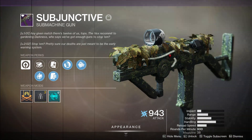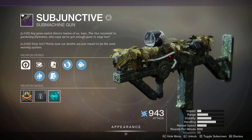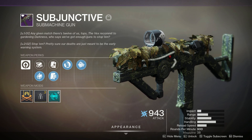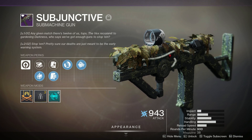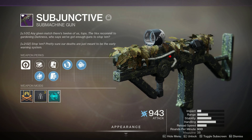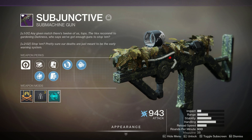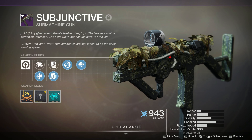For your secondary, you'll need something for mob density, such as an SMG or an auto-rifle. I recommend Subjunctive, the Recluse, or any auto-rifle that comes with a damage buff or Demolitionist, simply because this is a low-discipline build. Don't forget anti-barrier or overload rounds, because your fists cannot break immunity barriers — believe me, I have tried. Something that drops with multi-kill clip is incredibly handy for moments where bashing heads in simply is not an option.